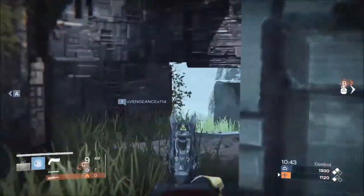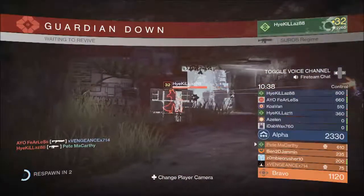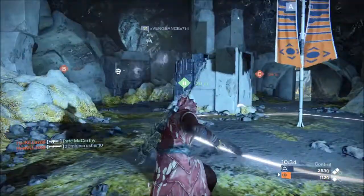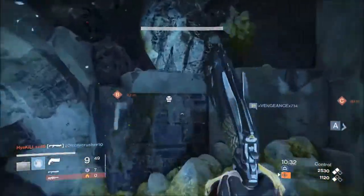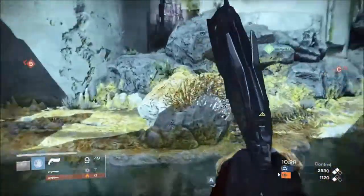Thorn has the bleed damage perk so it applies. It does a lot of damage — the bullets poison the guy that I shoot so they take continual damage after the shot.